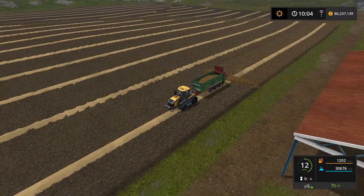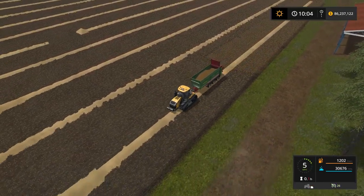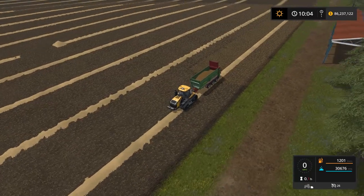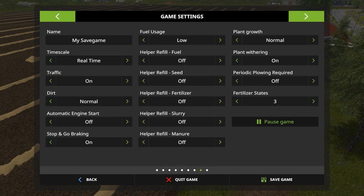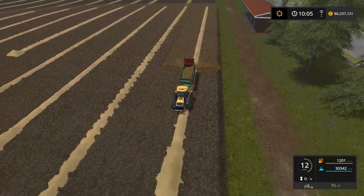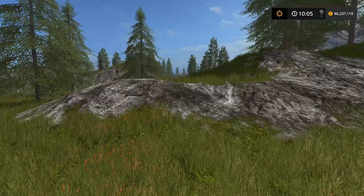Important note: when you hire a worker, he may start buying manure from a nearby farm instead of using the manure in your tipper. Go into settings and turn the fertilizer setting from 'buy' to 'off' so the worker uses your own manure rather than purchasing it. Once corrected, the manure level drops quickly - we're at 93%, 92%... this load will probably cover about a quarter of the field before it's empty.